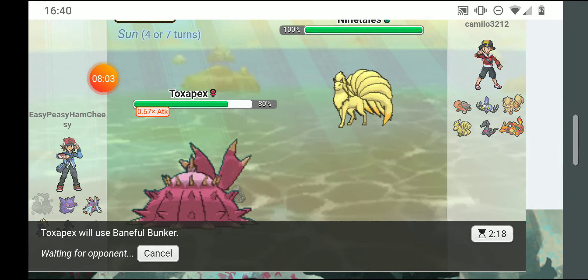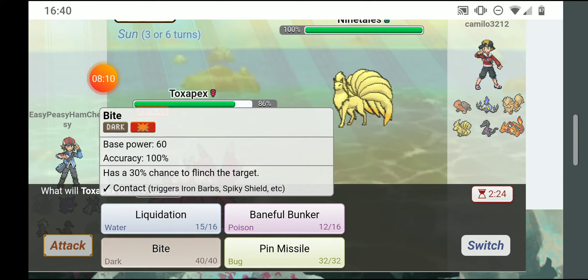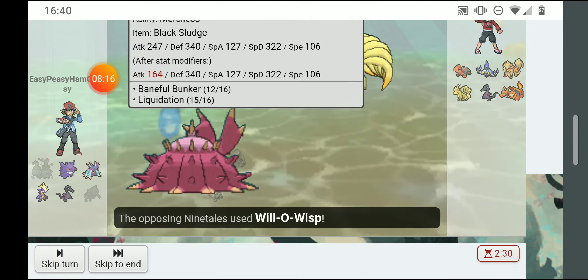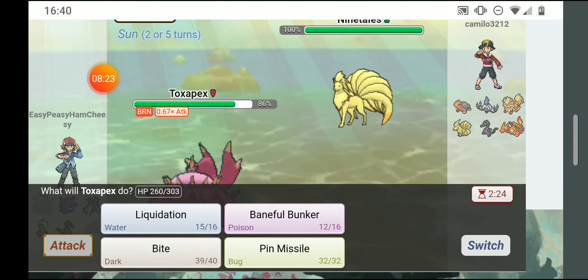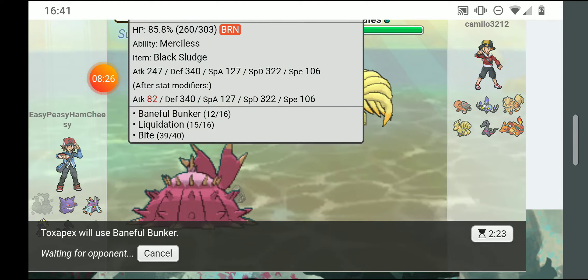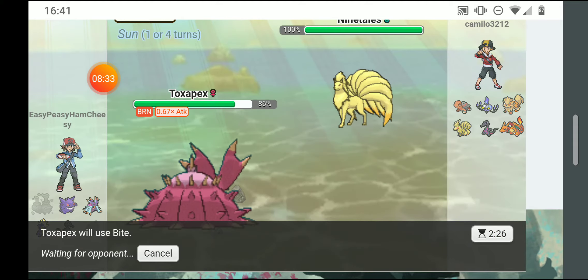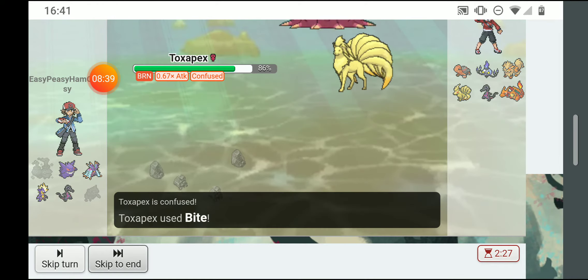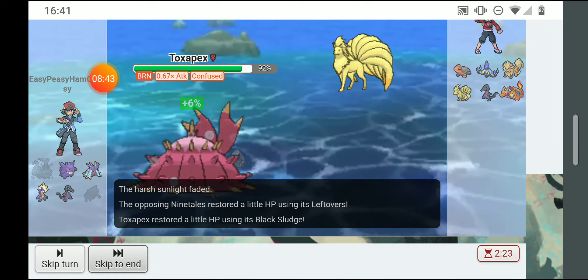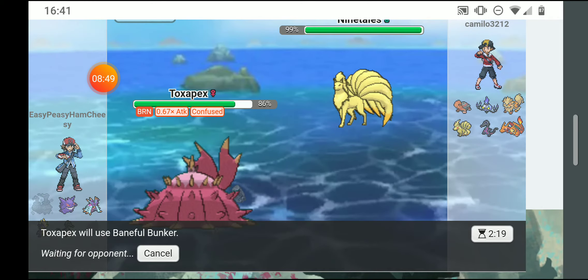Liquidation won't do very much because drought makes water-type moves weaker. I'm gonna bite him — he's trying to confuse me. He will-o-wisped me so my attacks will do even less. I'm gonna baneful bunker. I'm protected, he tried confuse ray, I healed up a little. He actually confuse rayed me now. I broke through confusion with bite but barely dealt any damage — so little it was cured by one leftovers proc.